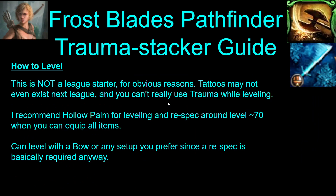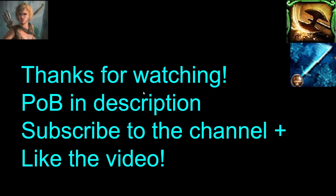This build is not a league starter for obvious reasons — tattoos might not even exist next league, and you can't really use trauma while you're leveling. So I recommend if you're going to play this, you level with Hollow Palm and then respec maybe around level 70 or so. You can level with a bow or anything else you want also, because you have to respec no matter what you do. So yeah, that's about it for this one. I tried to cover it as best as I could — I might have forgot some stuff. If you have any questions, leave a comment. Link to POB is in the description. Subscribe to the channel, like the video, and thanks a lot for watching guys. See ya.